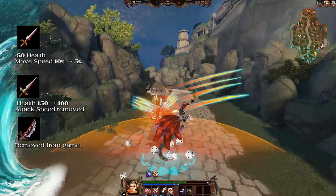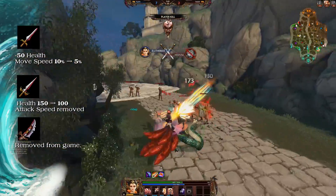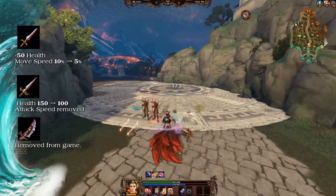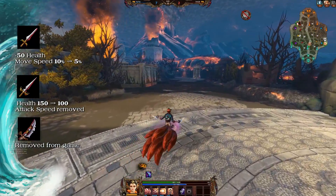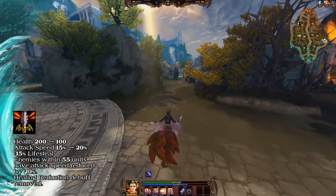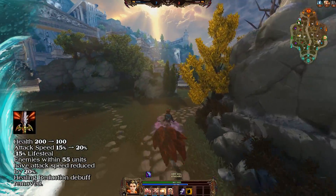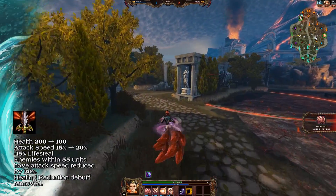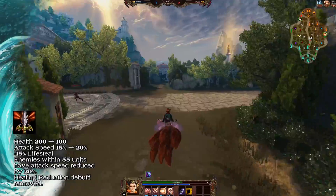Ancient Blade now has 50 health but 5% movement speed. Adventurer's Blade health has been decreased from 150 to 100, and its attack speed has been removed. Curse Blade has been completely removed from the game. Witch Blade now builds off Adventurer's Blade. Its health has been decreased from 200 to 100, its attack speed increased from 15% to 20%, and 15% physical or magical lifesteal has been added.